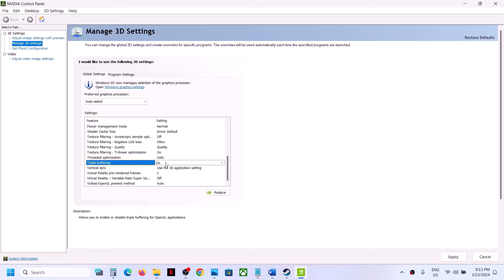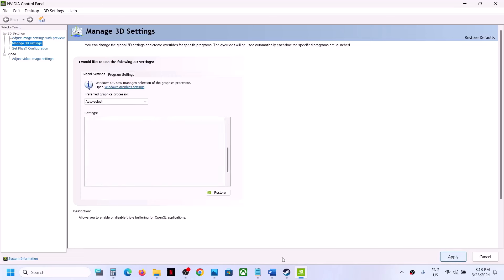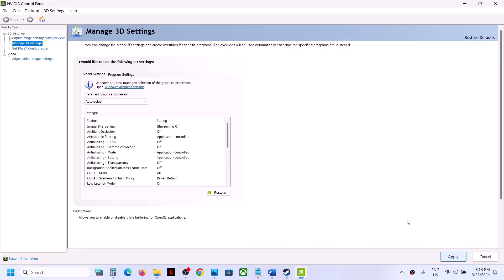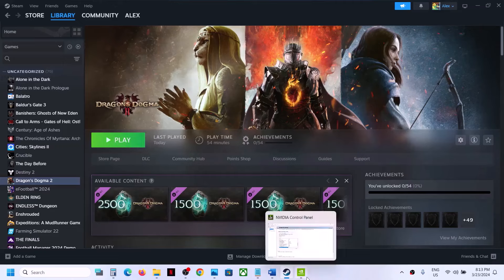Once Triple Buffering is set to On, hit Apply at the bottom. Let it save — it may take a couple of seconds or maybe a minute. Once done, launch the game and check. If that does not work, go back to NVIDIA Control Panel and go to Program Settings this time.